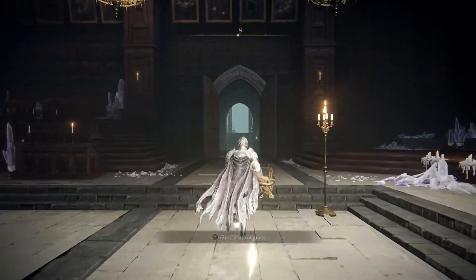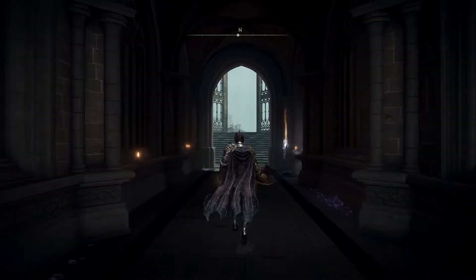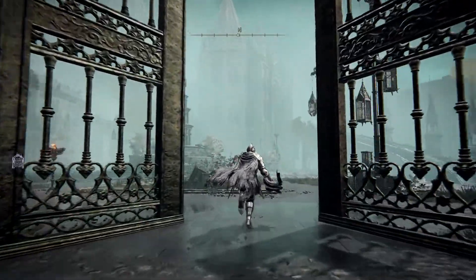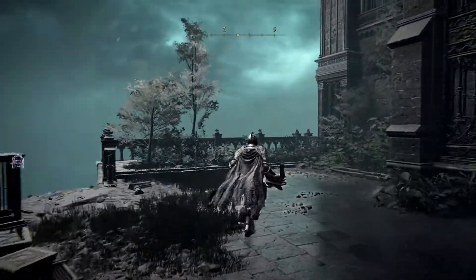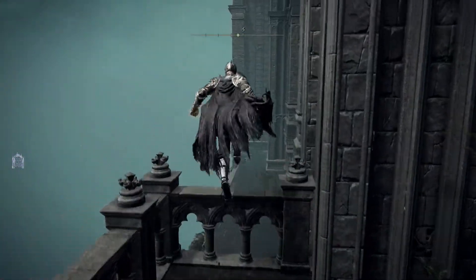When you're at that site of grace, which you get to after you defeat the big red thing, we run straight out of here as if we're gonna go running up there to take on Rennala, but we take a right and then come around here.